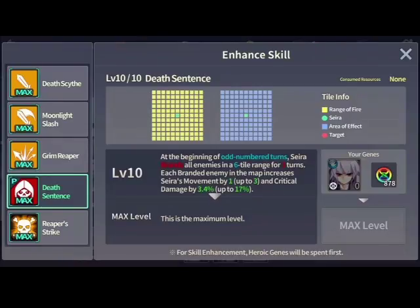Now I'm a little upset about her passive. At the beginning of odd-numbered turns, Sayra brands all enemies in a six-tile range for one turn. Each branded enemy increases her movement by one up to three, and critical damage by 3.4% up to 17%. I feel like it got nerfed — I liked her branding every turn. They added three more tiles of range but now it's only on odd turns. If the brand had lasted two turns, it would have been awesome.